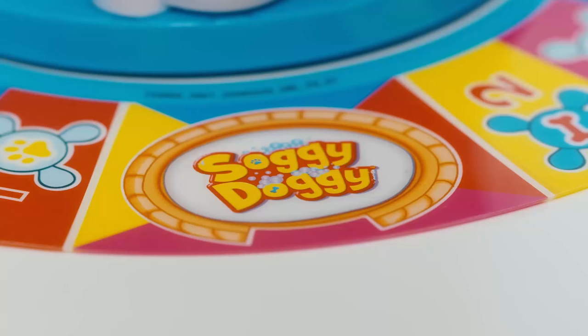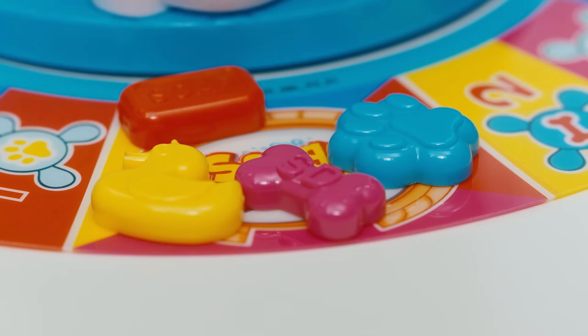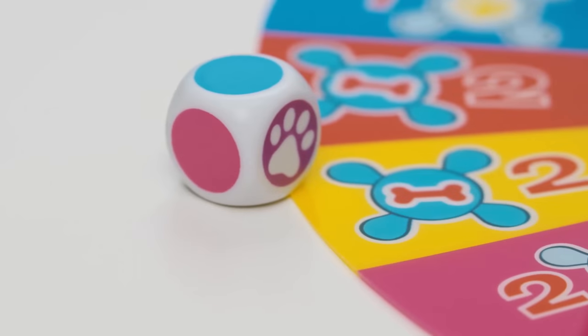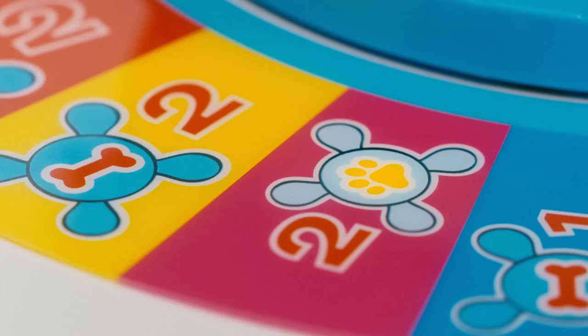Let's play! First, put all your playing pieces in the basket. Youngest player rolls first — that's me! Move to the space that matches the color you roll. I got a paw!